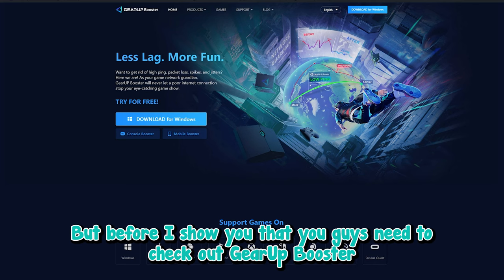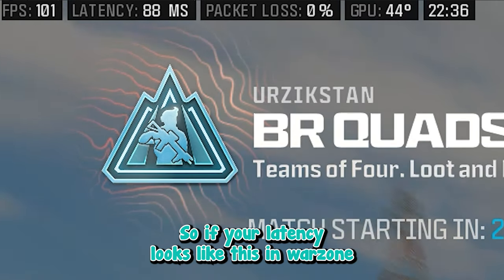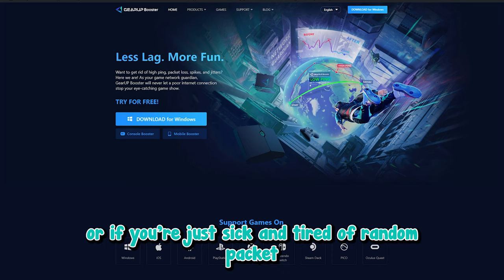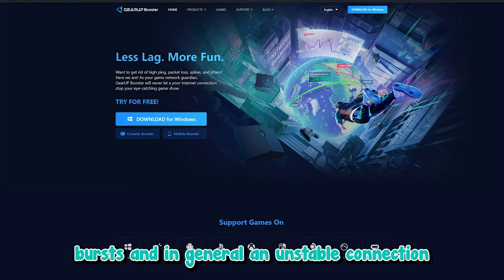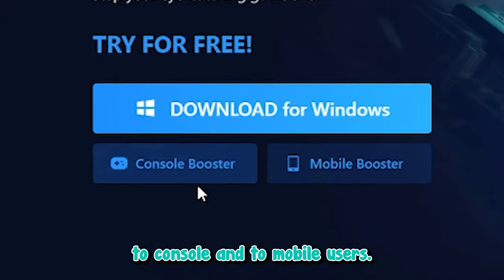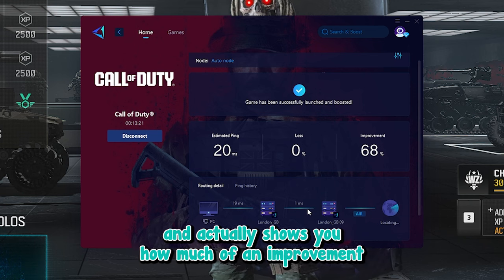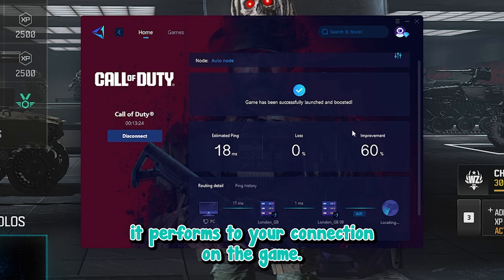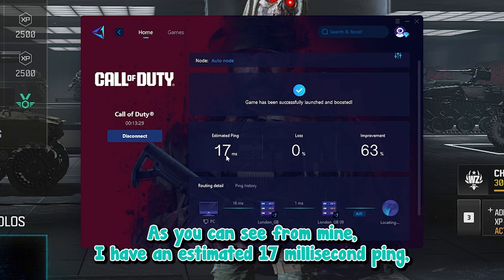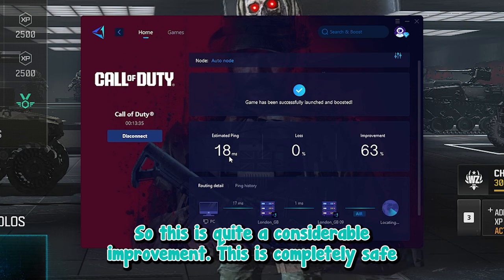But before I show you that, check out GearUp Booster. GearUp is a general lag reducer. If your latency looks unstable in Warzone and you want it to look smoother, or if you're sick of random packet bursts and an unstable connection, GearUp is available for PC, console, and mobile. It has a clean display that shows you how much improvement it makes to your connection. From mine, I have an estimated 17 millisecond ping — essentially half of my normal 30 to 40 milliseconds, which is quite a considerable improvement.